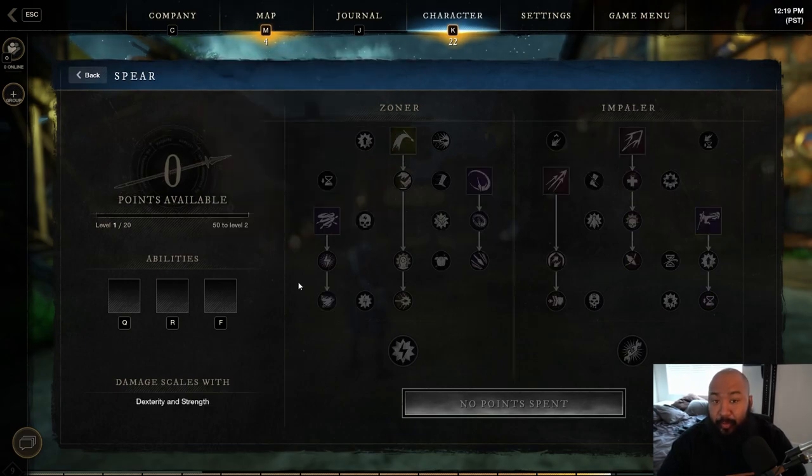Let's get into the Spear, which is also one of my favorite weapons. In the closed beta this weapon was really slept on. Overall, the Spear has a ton of utility — it's one of those weapons you can pretty much use with any other weapon. For my life staff users, this is a great secondary. For tanks, great secondary. For bow users and musket users, also a great secondary. You can create space between you and your targets, which is really valuable.